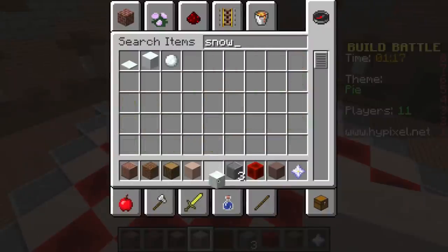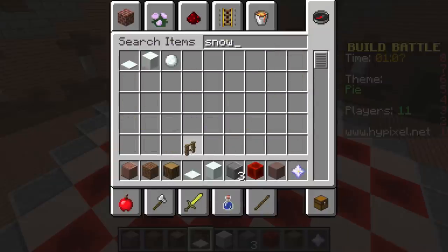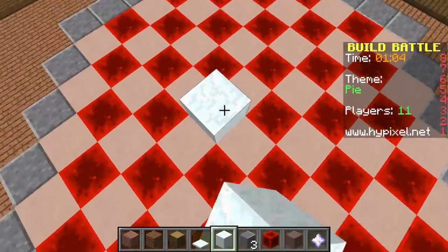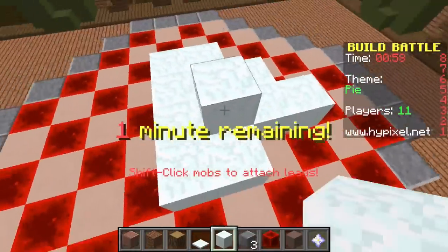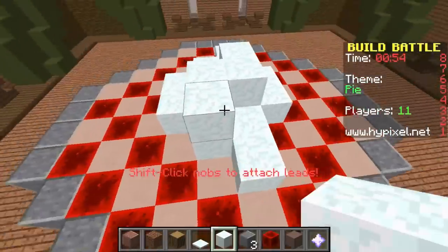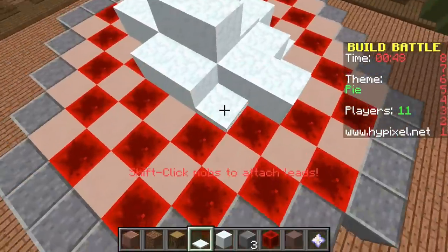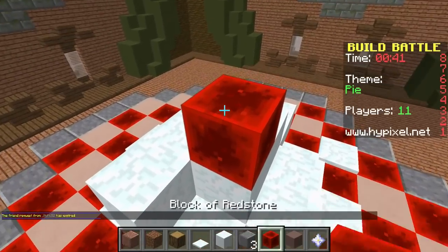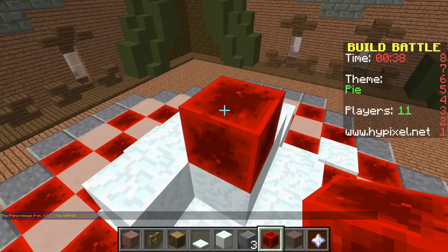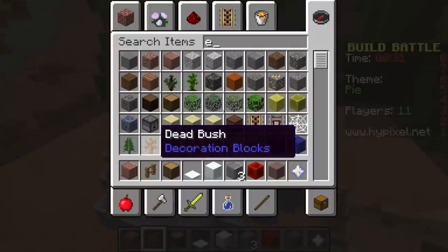Now let's add some snow for whipped cream and then I need a cherry on top. There's my fence — oh gosh, 38 seconds! Okay, there's my cherry on top of my pie. Yeah, it looks delicious, even though I covered up my really cool checkered design. Lots of whipped cream on top!